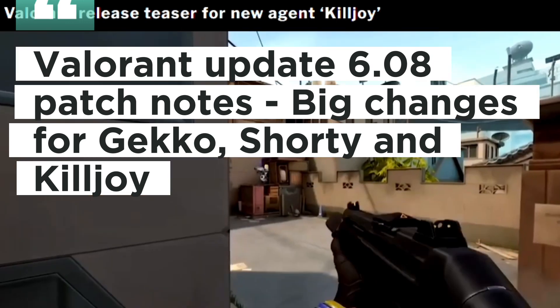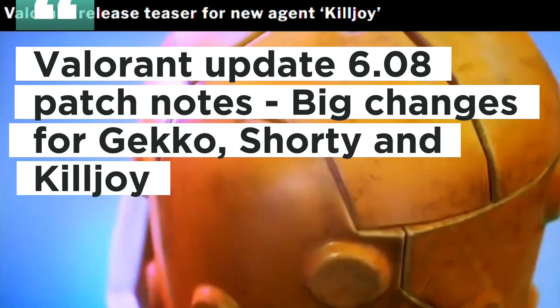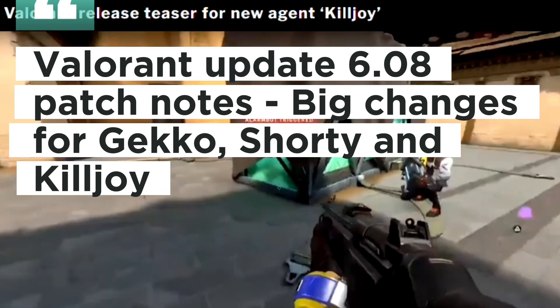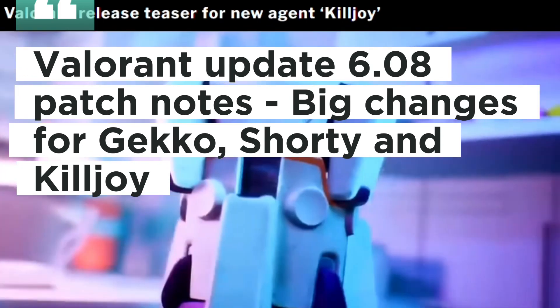Killjoy - Other abilities: Updated visuals for Killjoy's Ultimate Lockdown (X) being destroyed. The yellow warning UI indicator for enemy Killjoy's Lockdown (X) has been removed. Updated deactivate sounds for Killjoy's Turret (E) and Alarm Bot (Q) to make them more distinct.